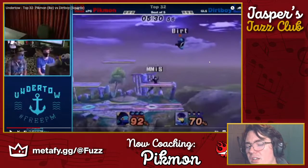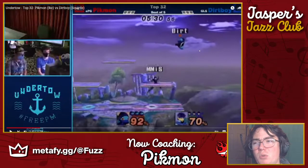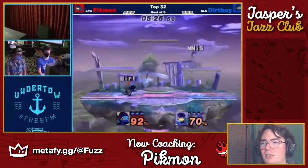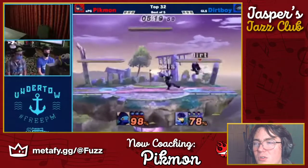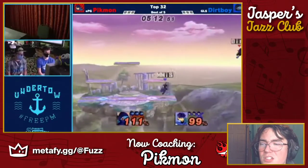His priority is getting down in a way that you cannot hit him. Later in the matchup I think he'd even be fine taking pressure so long as he can land, because then he has shield, roll, and his grounded movement. But he cannot play the game if you're below him — the only thing he can do is pick an option and hope. Against characters with big flaws in that way, you don't need to make a read on 'I think dirt boy is gonna do this' — you can just say Squirtle's bad at this and cover the option.